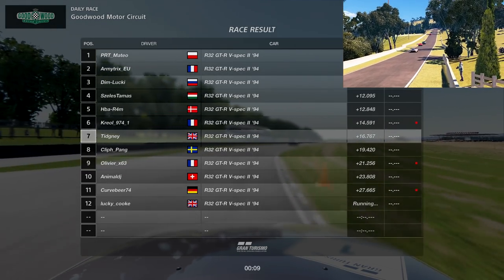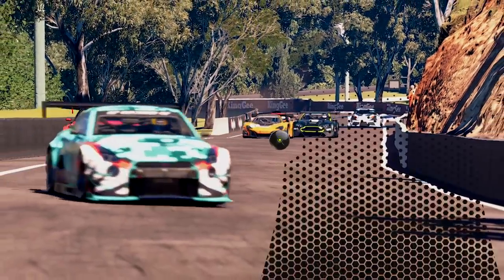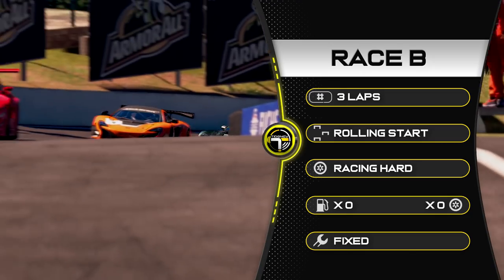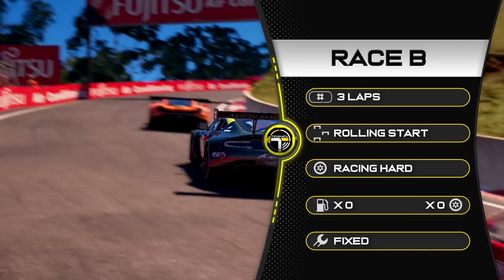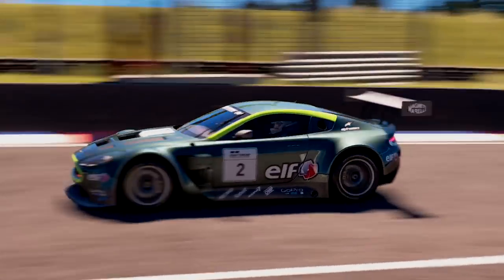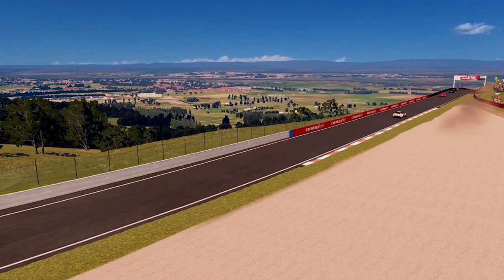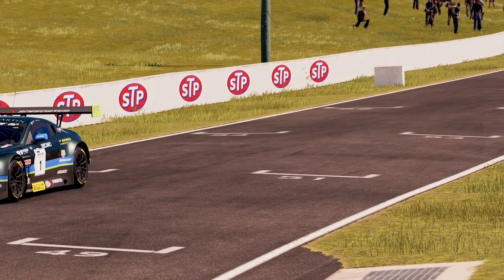Race B — we head to Australia at Bathurst of course, the only Australian track in the game, in Group 3 machinery. We're racing three laps, rolling start, racing hard tires, no fuel, no tire wear, fixed setup. The race is way too short — you've basically got two places to overtake, then you've got the mountain, which makes it feel even shorter. We'll jump to the race with a lap guide, and you can see one of the funniest penalties I've ever received.